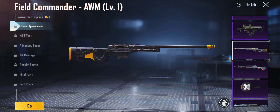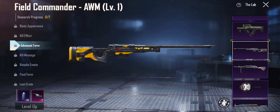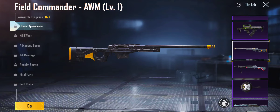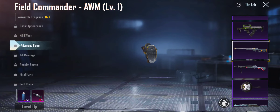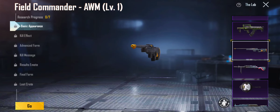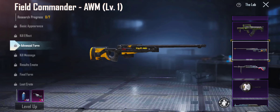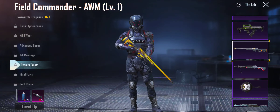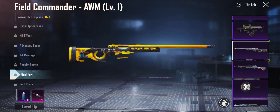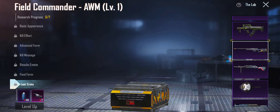From the Field Commander AWM — nice kill effects, that's like a glazing kind of effect. Advanced form — it doesn't look like it's changing much. Look at the tip right here — see it's gold. Advanced form literally makes it black, that's kind of dumb actually. You got kill message, results, emote, and final form. I'm gonna have to give this a good 6 out of 10.